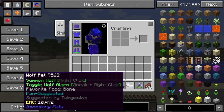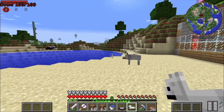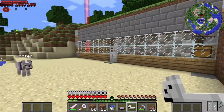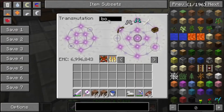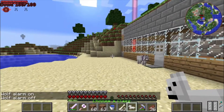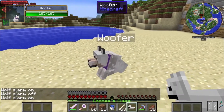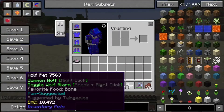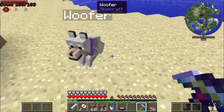The wolf pet — I've never used this before. 'Summon wolf: right click', 'toggle wolf alarm: sneak right click'. If I shift right click it needs bones. I do have bones, perfect. Wolf alarm off, wolf alarm on — I don't know what that does. I'll just put this in my transmutation table.